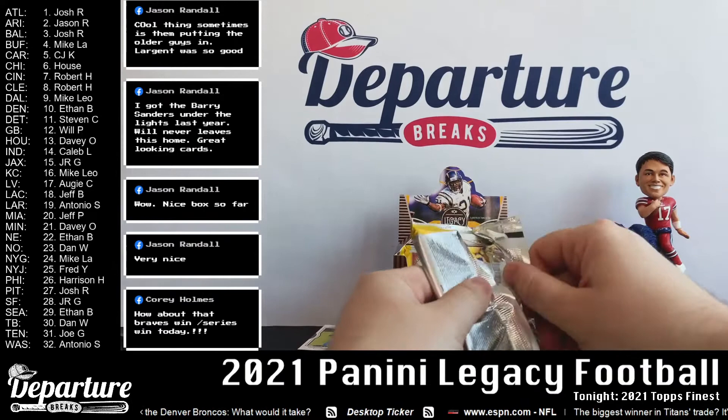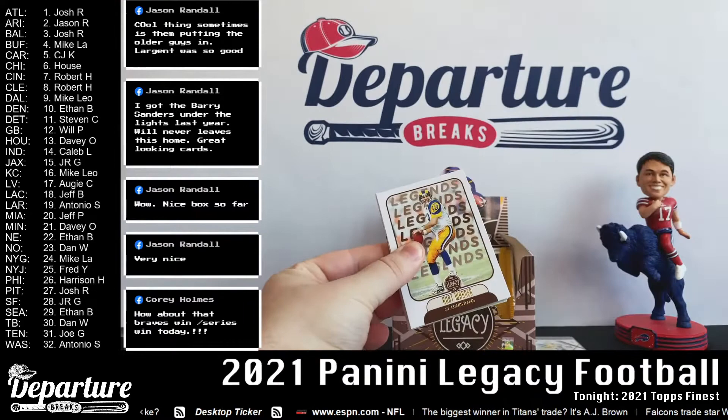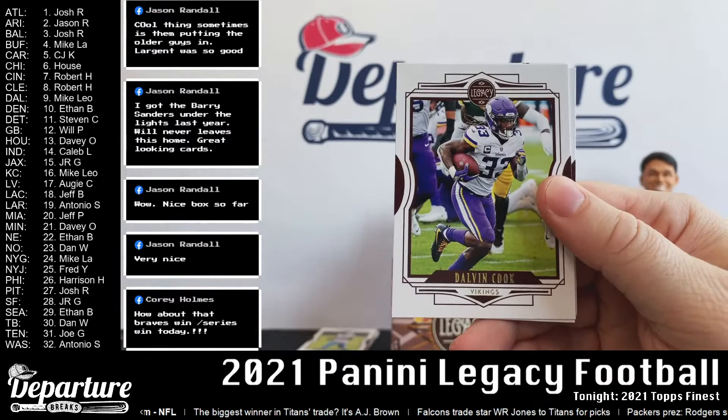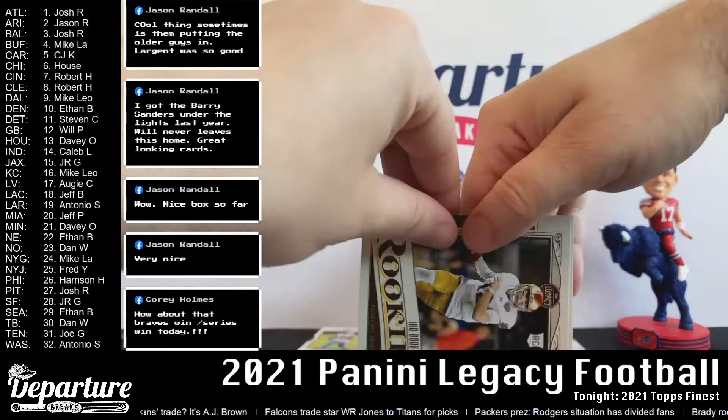Six packs left — but we do have a seventh pack. Oh my goodness, is this a spacer? Okay, I think that's just a spacer — I was going to say if we got more memorabilia... Corey jumping in here to talk trash. Kurt Warner here, legends, and Tony Gonzalez. Jalen Hurts, Dalvin Cook, TJ Watt. For the ages: Joe Montana. And then we have Ian Book and Nico Collins for the rookies.